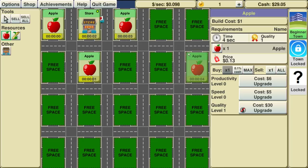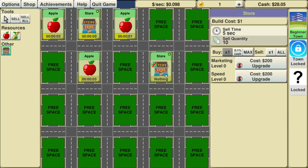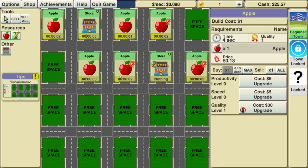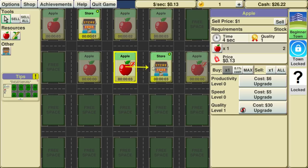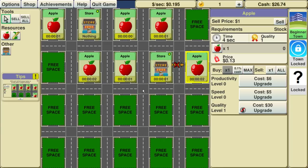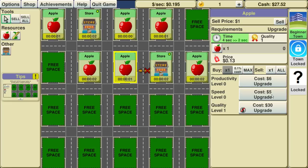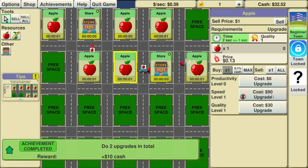I'm assuming I just fill this place up with apples. So let's take another store, put it there, and then Apple, Apple, Apple. I click it, right-click it said. Clicking and dragging is a little easier. That upgrades all of them — okay. So the stock might get up too high now having the three hooked in.